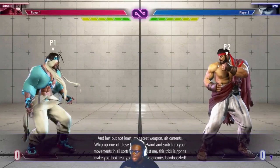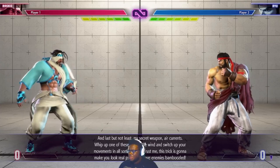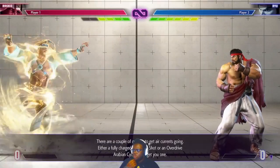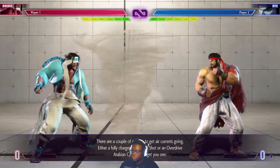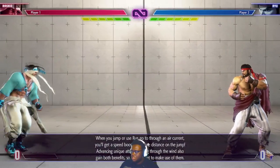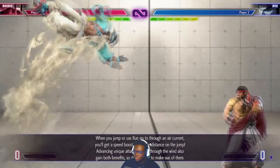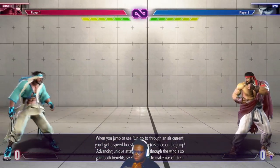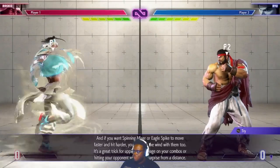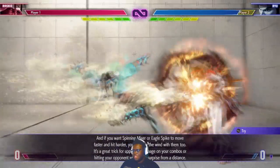Advanced 2 — last but not least, my secret weapon: air currents. Whip one of these up to ride the wind and switch up your movements in all sorts of ways. There are a couple of options to get air currents going: either a fully charged Whirlwind Shot or an Overdrive Arabian Cyclone will get you one. Also your Super Level 2. When you jump or use run to go through an air current, you'll get a speed boost and more distance on the jump. Advancing unique attacks passing through the wind also gain both benefits. That flapping spin goes full screen through the air current — that's crazy.